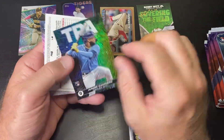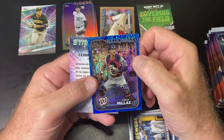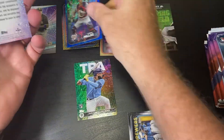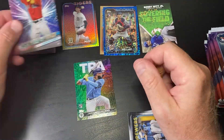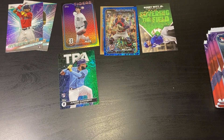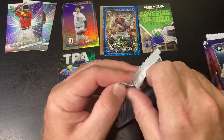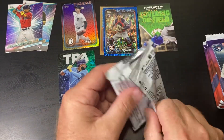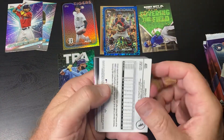Got Junior came in — oh, City to City, those are pretty cool. Got another numbered card here, that's cool, and another Stars card. So two packs, two numbered cards.